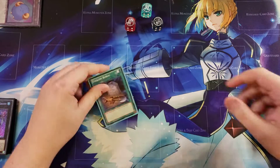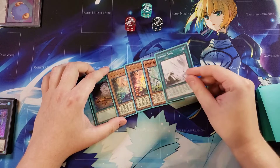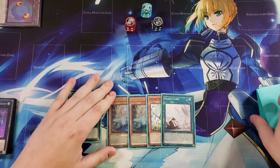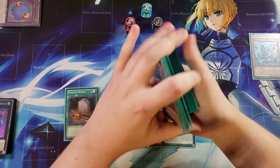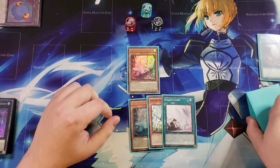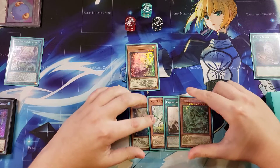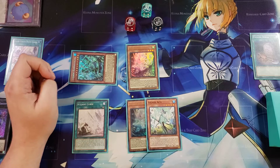For the first test hand we're starting with: Foolish Burial, a level three searcher, another copy of the level three, Acti, and Ice Jade Curse — a pretty neat hand. We're going to use Foolish Burial to send Cosmic Lore from the deck to the graveyard, then normal summon the level three to search the Ice Jade field spell. We activate the field spell, use its effect to grab Cosmic Lore from the graveyard to our hand, special summon Cosmic Lore to the field, then activate Ice Jade Curse — establishing the lock.